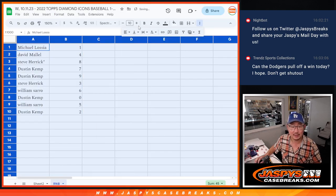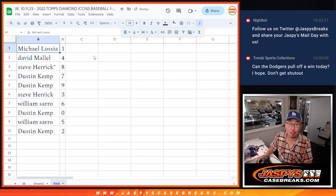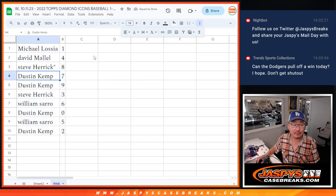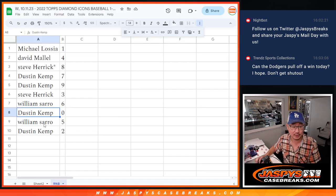All right, so Michael you got one, David with four, Steve with eight, Dustin with seven and nine, Steve with three, William with six, Dustin with zero. You'll get any and all redemptions for that group of teams right there, including one of one redemptions. William with five, and Dustin with two.